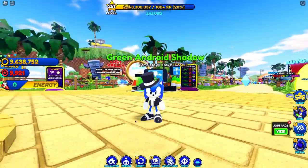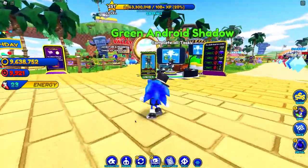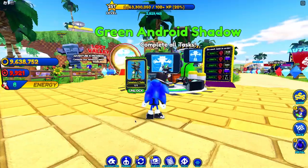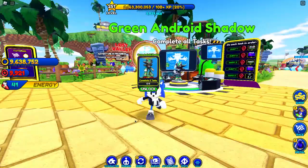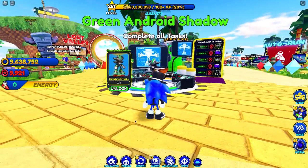He's not a spin wheel guys. Remember that one Android Shadow I could not get — it was in the spin wheel right here. Thank god this is not a spin wheel. It's a challenge. Green is my favorite color. Thank god I can actually unlock him this time. Finally, they actually released him.